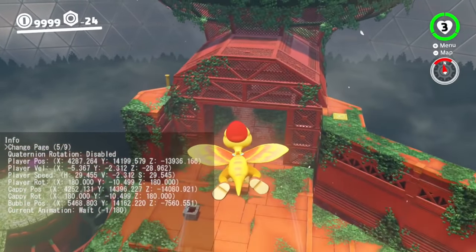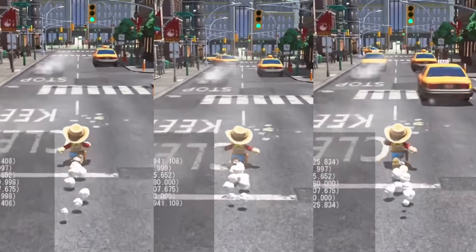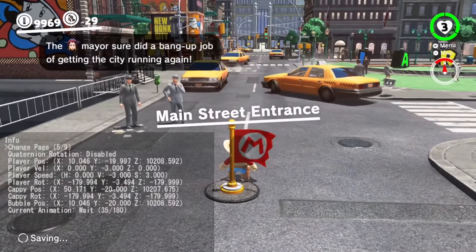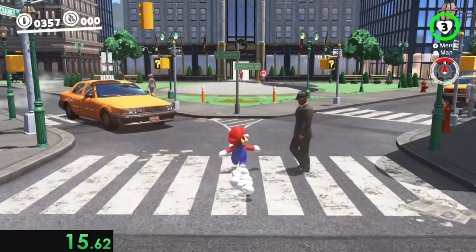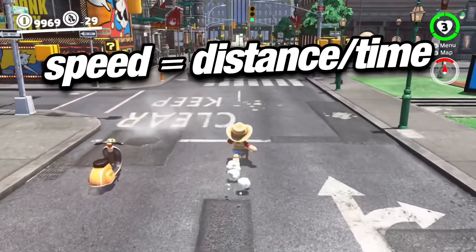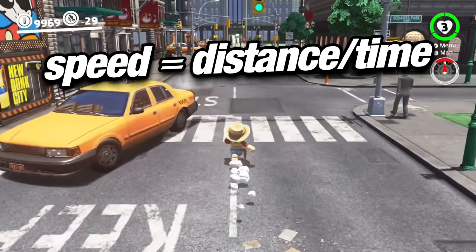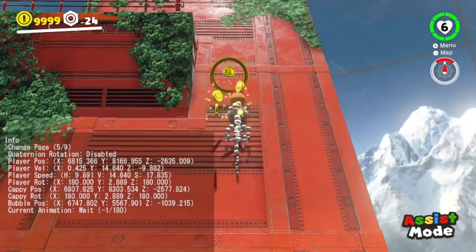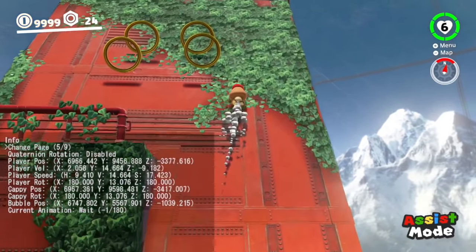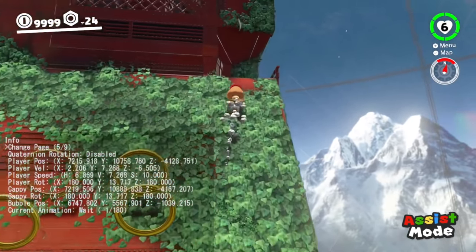I decided to set up a series of trials to test all of Mario's basic movement options along with most of the game's captures to see just how fast Mario can go with purely intended game mechanics. The structure was pretty simple: repeat a short sequence of movement three times, record Mario's position near the start and end, calculate the distance, record the time, and calculate a speed using the average of the three trials. I also reached out to the Mario Odyssey glitch hunting community to see if they had any tricks to make Mario move even faster — we'll get back to them later.